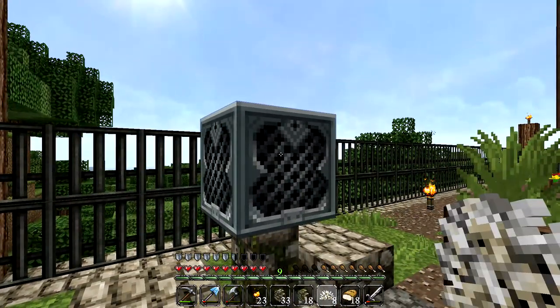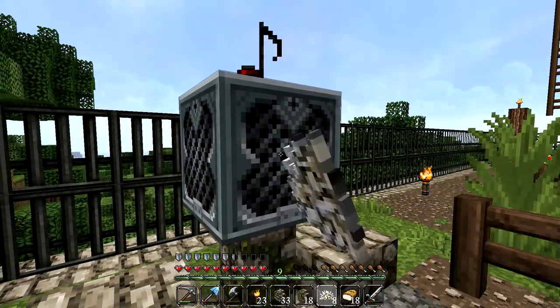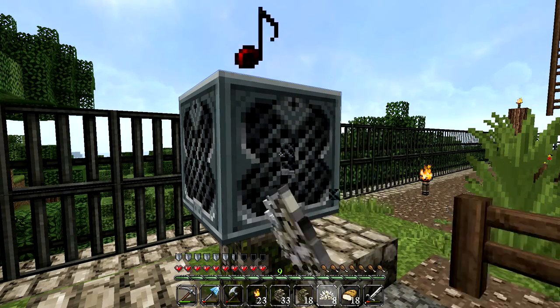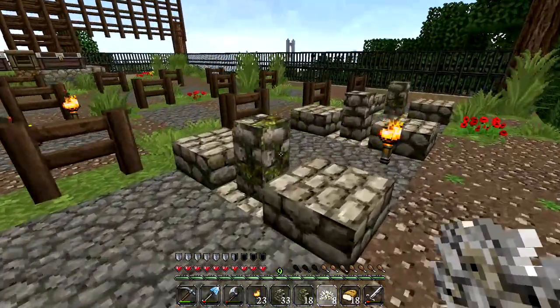The music box is actually making tunes — that thing is pretty sweet! And here's another example of what I'm calling 'escalification.' Every now and then I've added a mossy cobblestone wall or mossy cobblestone block underneath here just to break up the textures of the cobblestone areas. I think that works really, really nicely. There's probably a lot more we could do, but I'm pretty keen to keep it as simple as possible.